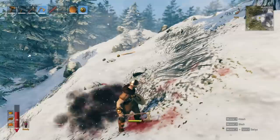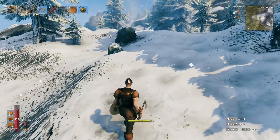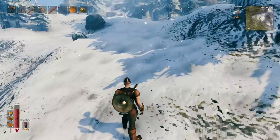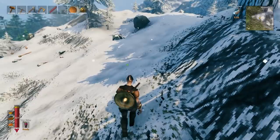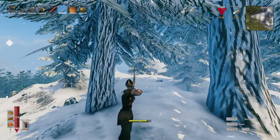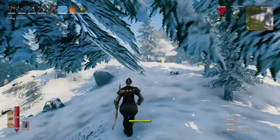That second wolf attack shows we have plenty of health and stamina to do whatever we want. If you have good bow skills you can snipe wolves from a distance before they reach you, but that depends on your play style. I highly recommend coming up here with a shield and melee — it's a lot easier and you'll die less. The mountains make it hard to spot wolves before they spot you.